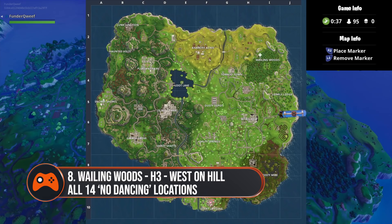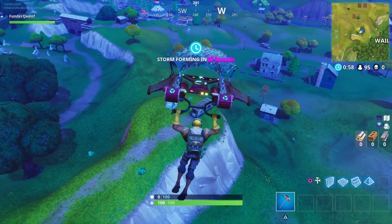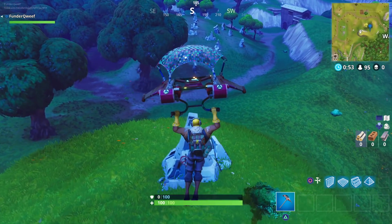Number eight is located at Wailing Woods in H3 of the map. It's just slightly west on top of a large hill with a bus and a rock. Once you see that, land next to it and it's there looking at you.